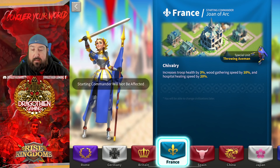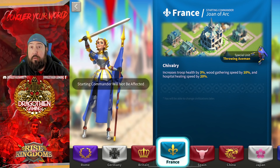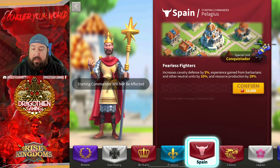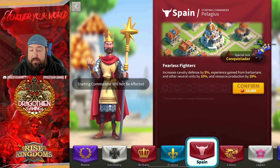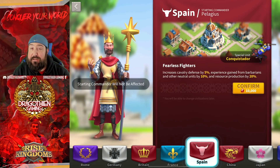France enables you to fight longer because you're not running out of speed-ups anytime soon. This civilization works for any troop combination — you can be a cav civ, an archer civ, or an infantry player and it still works just fine. Spain has some interesting things: it has the highest attack for any cavalry special unit in the game, cav defense as a perk, experience gain from barbarians and other neutral units, and resource production increased by 20%.